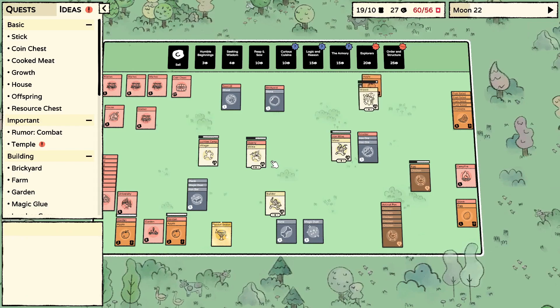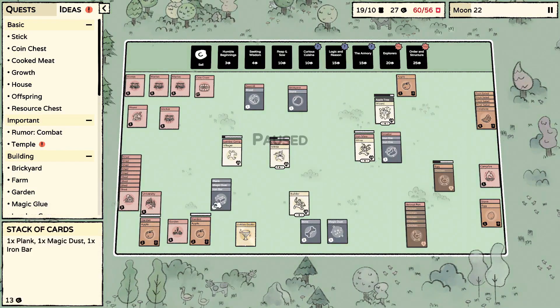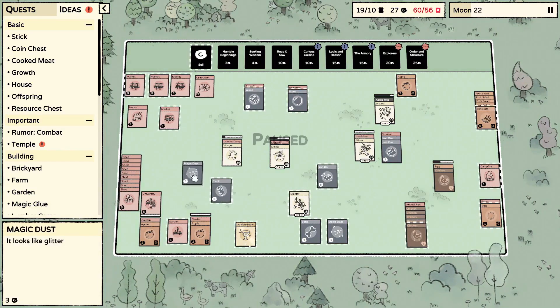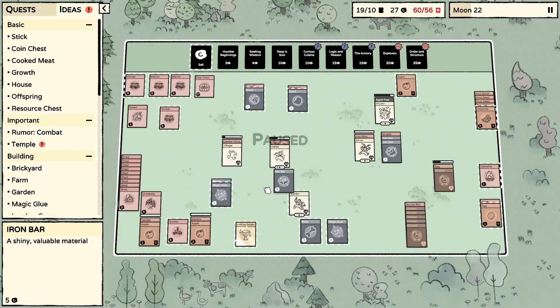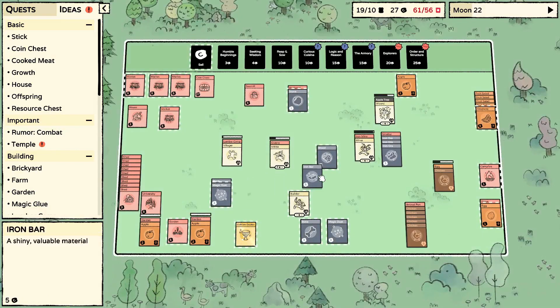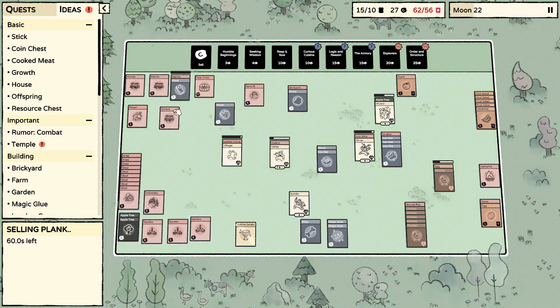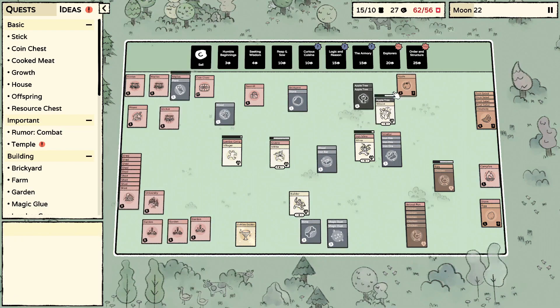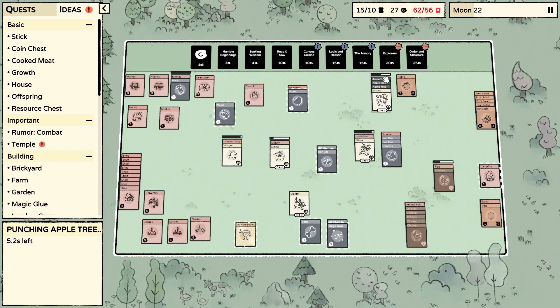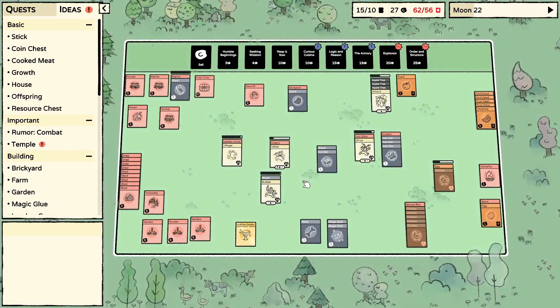We need so much wood. I've got to find out how to turn a guy into a woodsman — it's one iron bar, one stick, and one wood. So I think we're going to have to cannibalize some of this stuff and build the resource chest a little bit later — it's not super important just yet. Builder, please make me a stick.